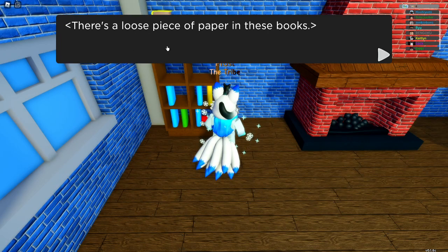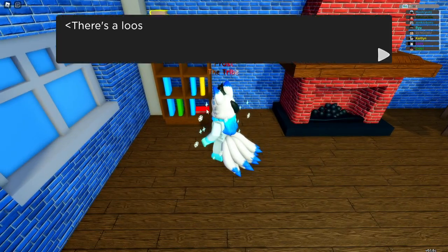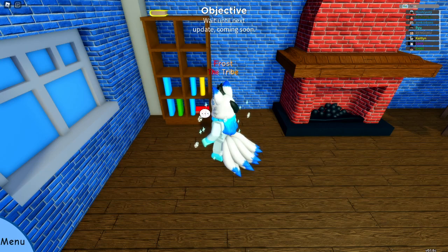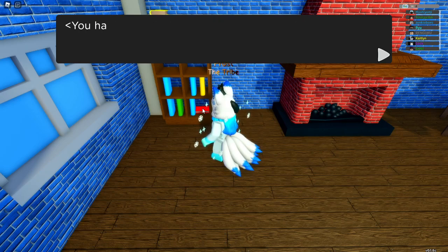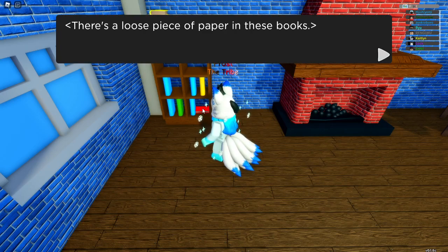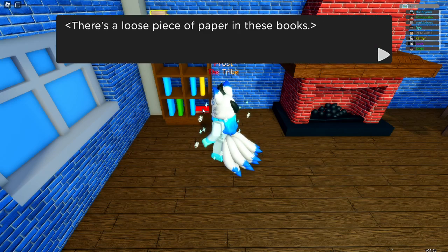When you click on it, you'll get this. I've gotten the scrap paper equipment item, and you can do this a bunch of times. Basically, this item isn't really useful. What it does is that when it's on one of the doodles, it actually lowers all stats by 10. I see no real reason why that should be wanted, but it's a thing.